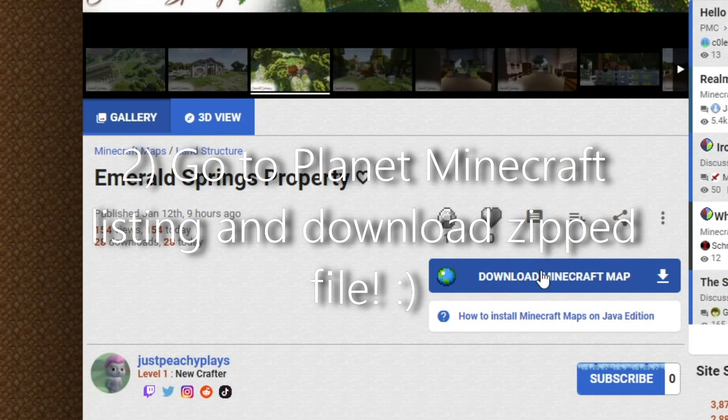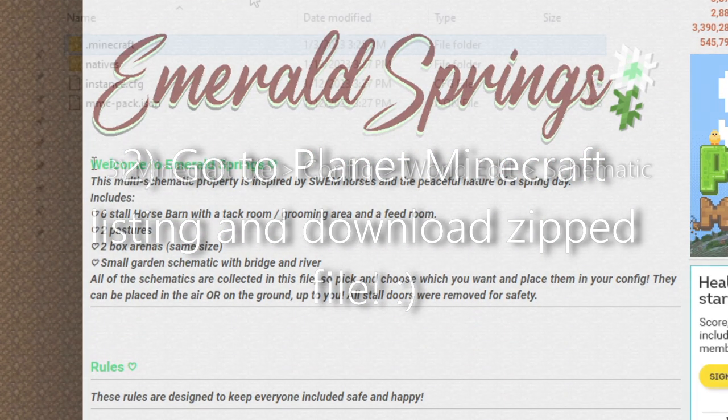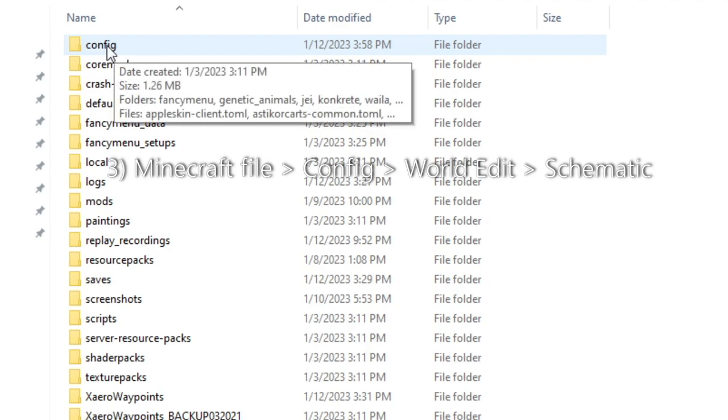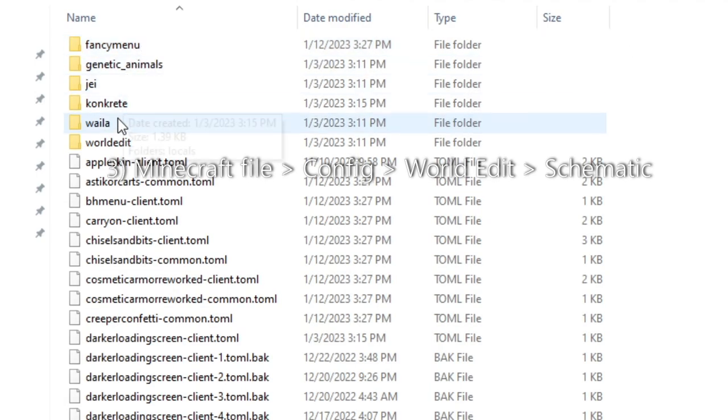Go to the Planet Minecraft listing in the description and download the schematic. This will require World Edit, which is included in my mod pack in the description. After downloading the file, locate your Minecraft folder and find the config, click World Edit, then place the file you downloaded in there.